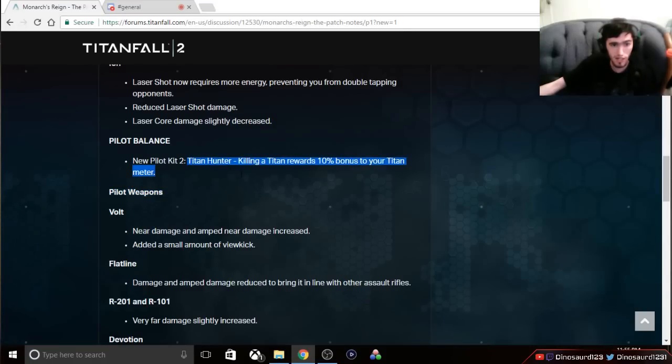There's a new pilot Tier 2 kit: Titan Hunter. Killing a Titan will give you 10% bonus to your Titan meter. I'm curious as to whether this also includes core build time for your Titans. If it does apply to core build time, this could be better than Low Profile in LTS. For example, if you kill a Titan you'll get 10% of your core instead of not benefiting at all beyond the kill. So this could be better than Low Profile because you'll get your cores more often. If it only applies to the Titan building meter and not the core meter, then it won't apply to LTS at all — we'll have to see once it comes out and do some testing.